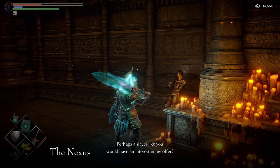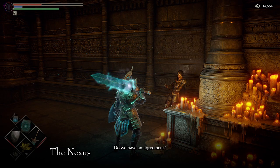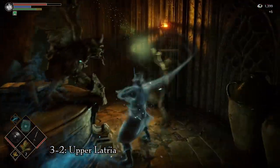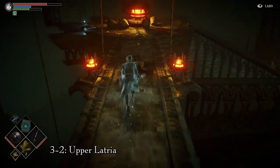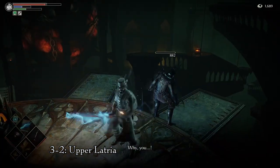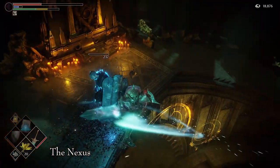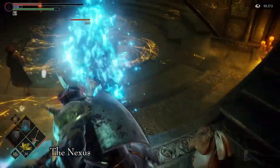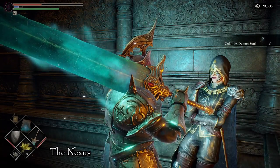There are two more colorless demon souls obtainable through Mephistopheles's quest line. Mephistopheles is an NPC who appears in the Nexus when your character has pure black character tendency and you have killed Yurt, the Silent Chief, in area 3-2, Upper Latria. To find Yurt, proceed through 3-2 normally until you break the first chain in the ritual tower, then find the cage holding Yurt — free him and kill him. Back at the Nexus, speak to Mephistopheles and accept her assassination requests. Two targets are Patches and Beor; eliminating each one and returning to Mephistopheles rewards you with one colorless demon soul each, for a total of two.